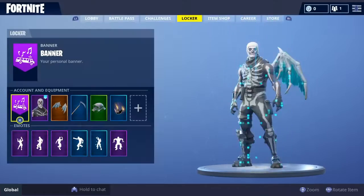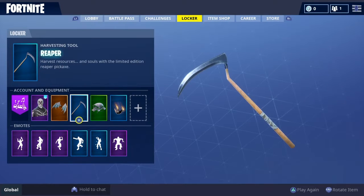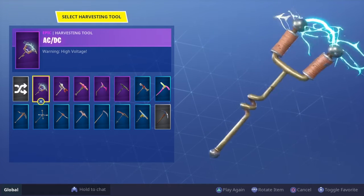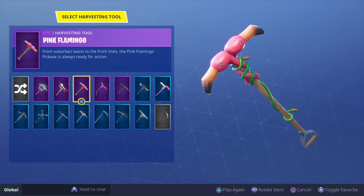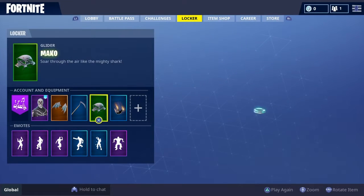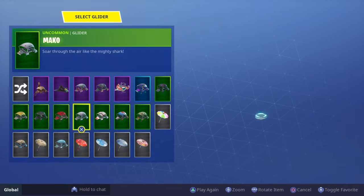Onto the pickaxes — this is where everything starts getting really rare. We have the ACDC, the Reaper, and this was the OG Pink Flamingo, the one from absolutely ages ago. I also have the Ski Boot which is quite good.